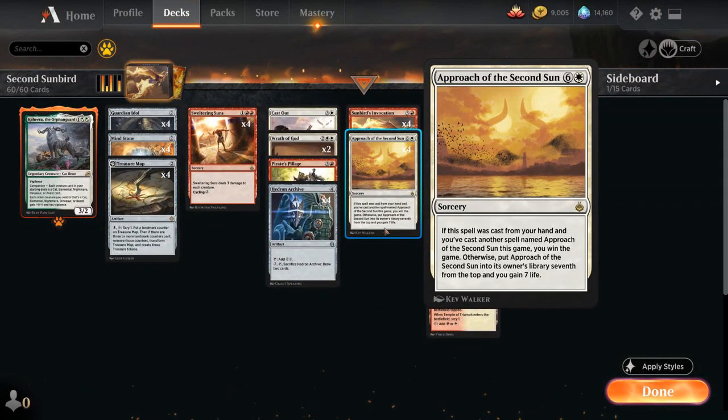The seven mana rare sorcery says: if the spell was cast from your hand and you've already cast another spell named Approach of the Second Sun this game, you win the game. Otherwise, put Approach of the Second Sun into its owner's library seventh from the top, and you also gain seven life.